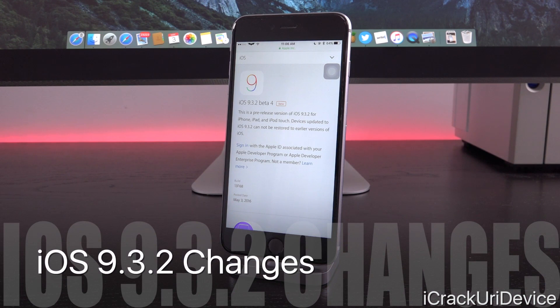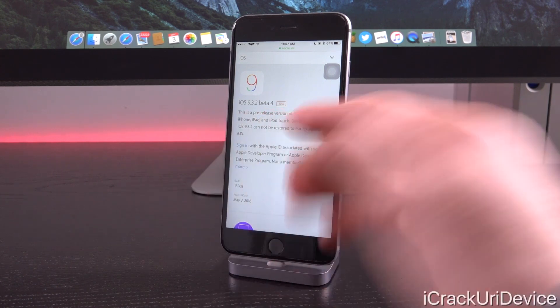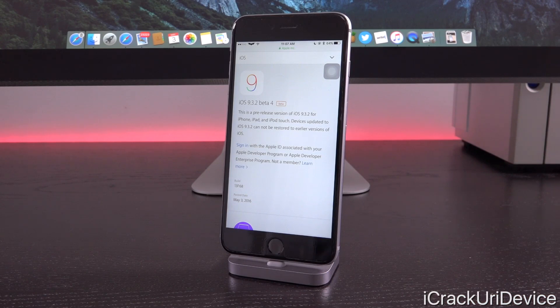iOS 9.3.2 will really only offer two things: essentially a fix for a long-standing Game Center bug that has existed inside of iOS 9, which would cause Game Center to crash — and certain Game Center components in applications that utilized it to crash. It also allows individuals to toggle both Night Shift as well as Low Power Mode simultaneously, which is pretty cool considering Night Shift, introduced in iOS 9.3 for 64-bit devices, couldn't previously be activated alongside Low Power Mode.